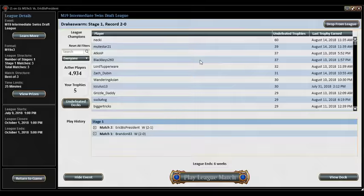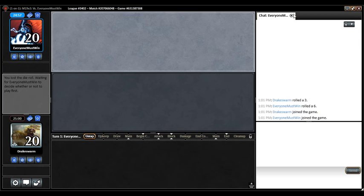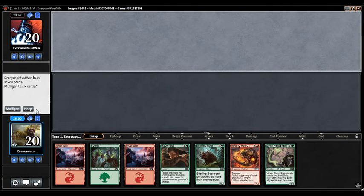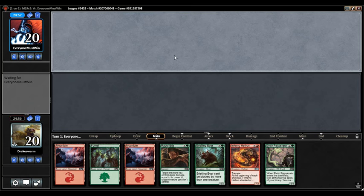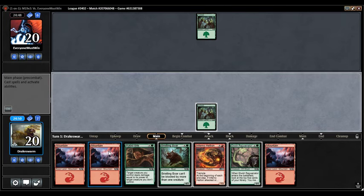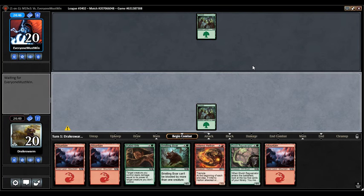Anytime you get to go Sarkhan's Unsealing on the second mode, it feels like you just got away with murder. I like this hand — I'm on the draw against Everyone Must Win. Against another green deck — oops, do they have the turn 2 Druid of the Cowl? The only thing from a green deck scarier than Turn 2 Druid of the Cowl is Turn 2 Druid Greenseeker. That card is absurd. I would love to draw Sarkhan's Unsealing having the Inferno Hellion, but we'll see what happens.